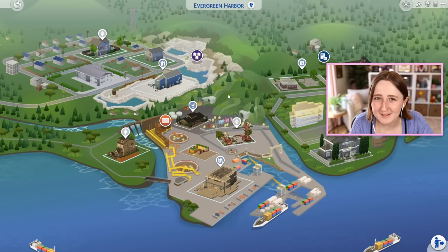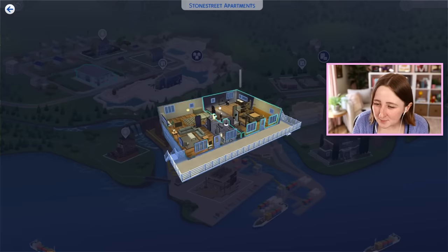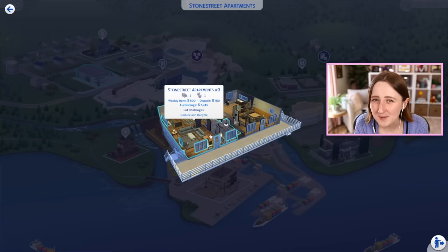We've only got apartments in two worlds — obviously San Myshuno has some, but then Evergreen Harbor has a couple as well. This building's got two apartments, and I like these because they're kinda just big rectangles. They've also got a decent amount of windows, so these are kinda like nice blank slates.